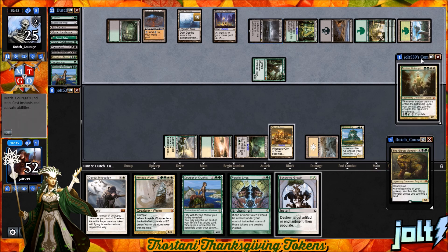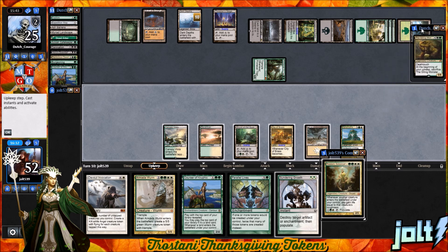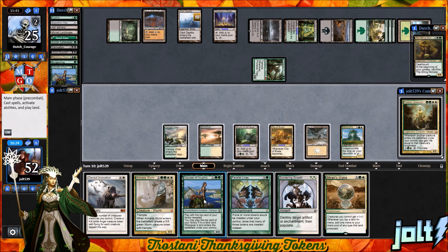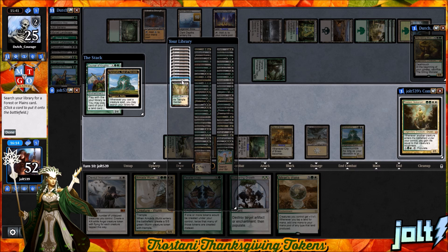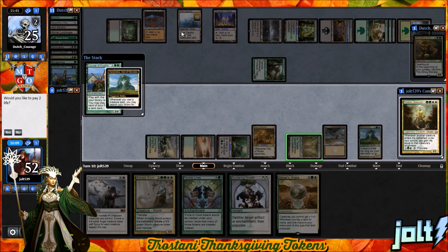Our opponent kicks it back over. Drawing into Mirari's Wake. It's going to be us completely tapping out for it. Let's go ahead and go for Courser — we're looking at green, green, and tap the Grove of the Guardian. Let's get down Courser of Kruphix. Get the Karametra trigger going and grab the Scattered Groves. Comes into play tapped — yes, let's grab the Temple Garden instead so we're not paying life. Get down Courser of Kruphix. Crater Hoof Behemoth on top of our library.